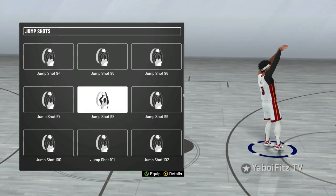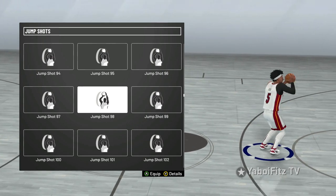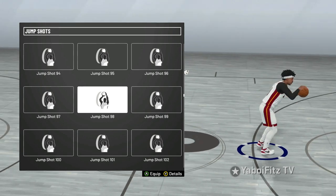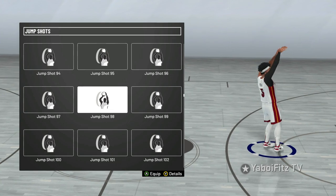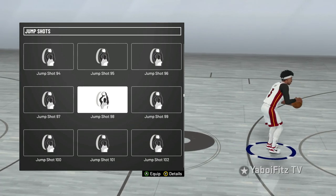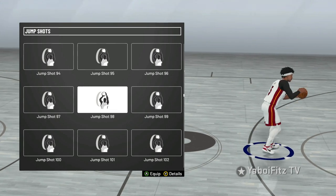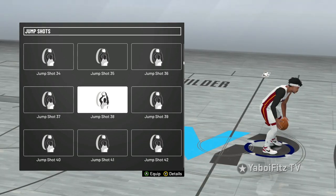Next is the best jump shot at Hall of Fame quick draw — that's Jump Shot 98. This is by far the best jump shot in the game at Hall of Fame quick draw. Another one would be Dwyane Wade, which is pretty much the same thing. There are a lot of animation packages that are literally the exact same but just faster with a different release. The best Hall of Fame jump shots are 98 and Dwyane Wade, but they're literally the same thing.